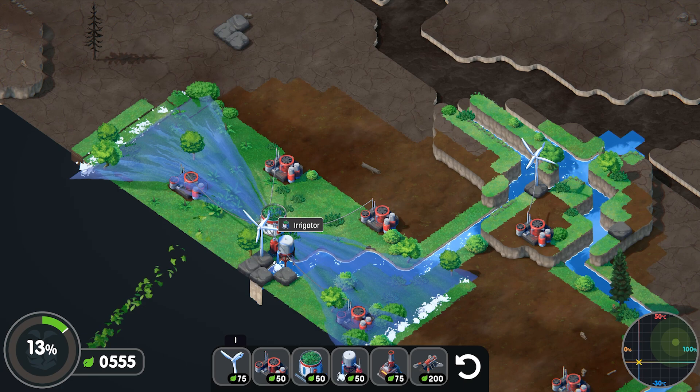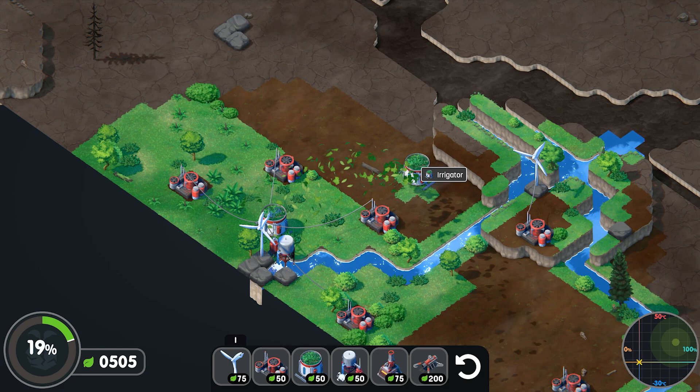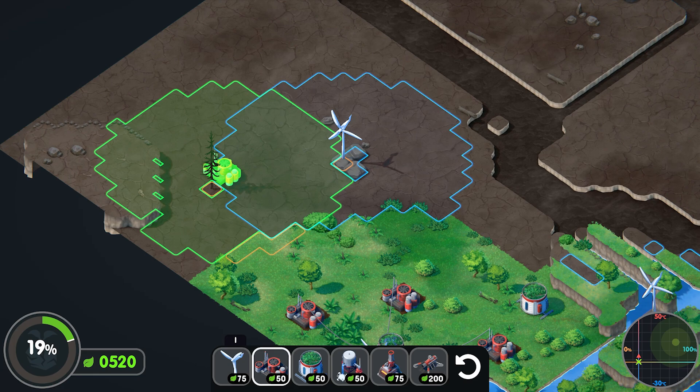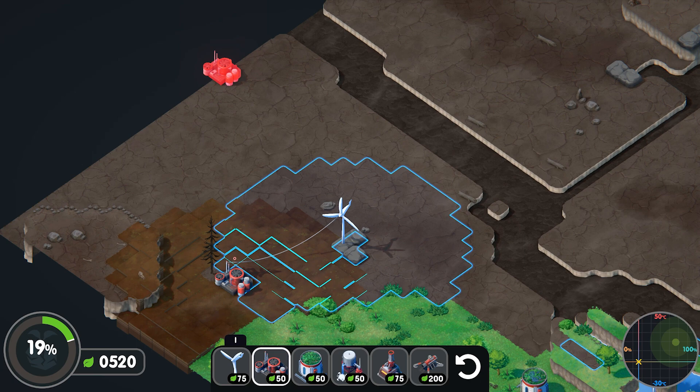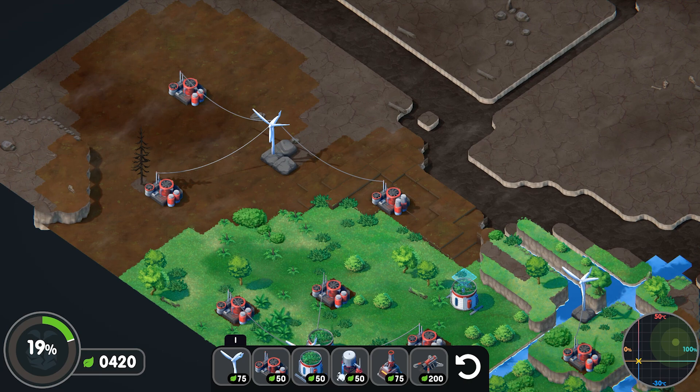I love the graphics in this game — it is so cool. Let's do another one over here. Now we've earned some money back so we can plant some more. Let's do some more scrubbers over here — just soothing and relaxing, no stress. Just scrub as much as you can.